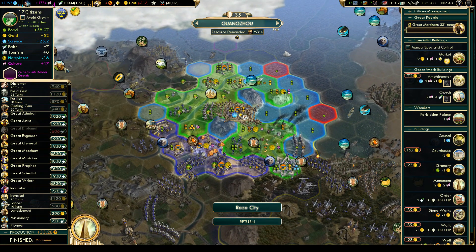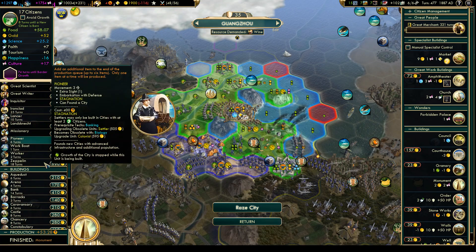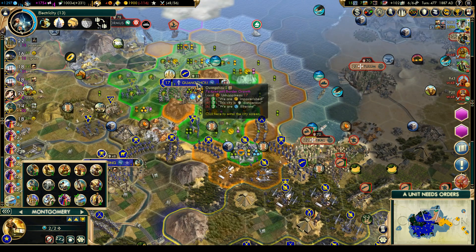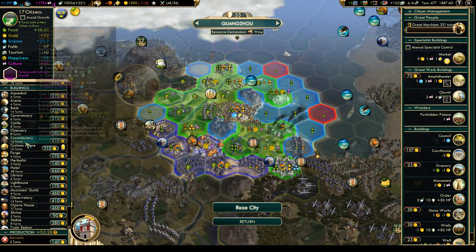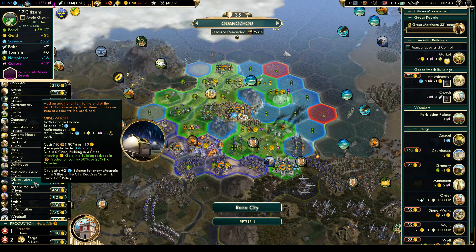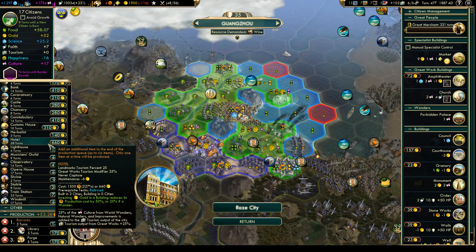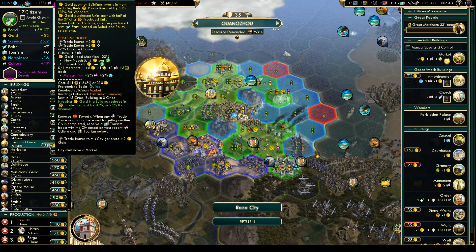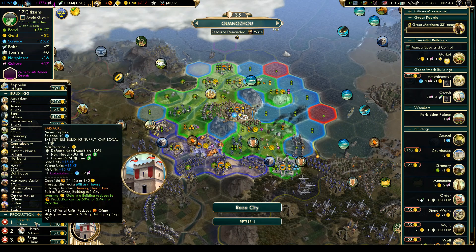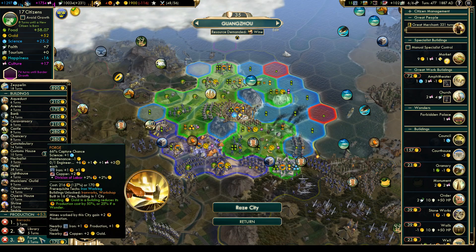Guangzhou just finished the monument. Still huge unhappiness - crime, illiteracy, poverty. Barracks will be good. Let's queue up a few more things in Guangzhou: a forge - definitely helpful - and a library. I think that would be a good start. That should help with defense and learning and a bit of a production boost there.